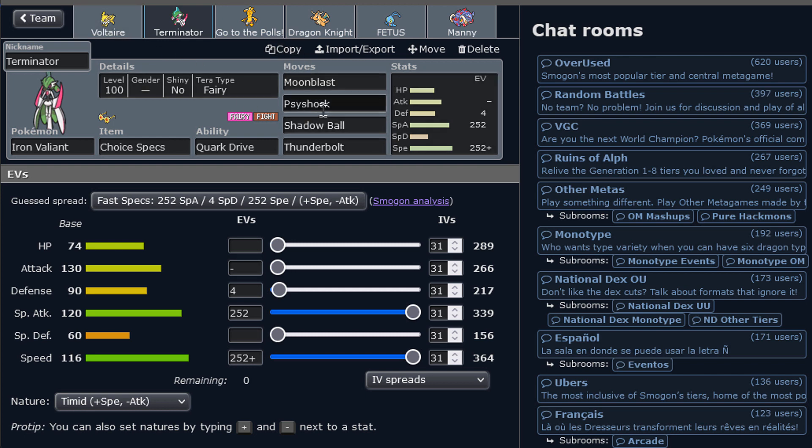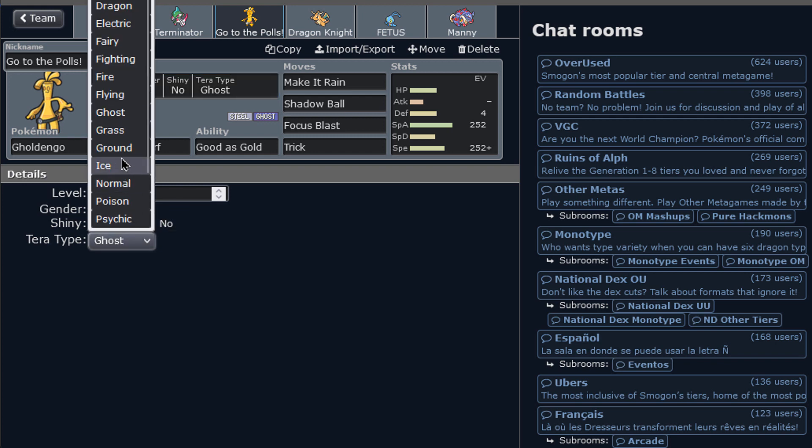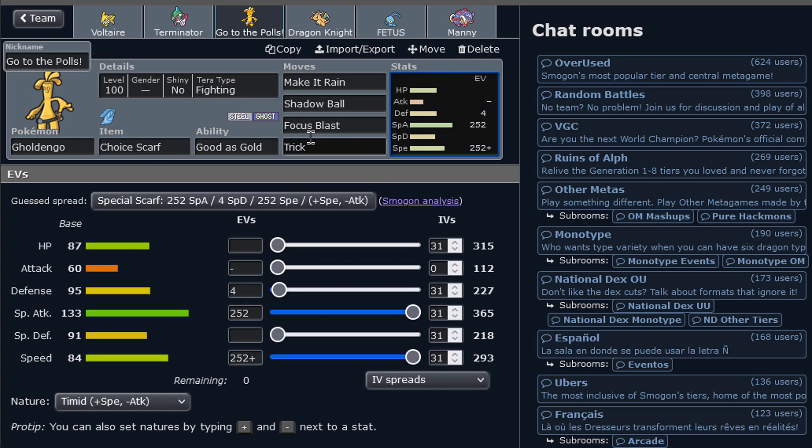Also of course the Toxapex, which has come back now that it gets called. It's really good — neutral hitting, hard hitting moves like Shadow Ball. We do have a Scarf Goldango to accompany it with a Trick. It's a good Pokemon to have around. It's just the classic we've been using. We just have to change this to Fighting — I like it more with Focus Blast. Let's go.